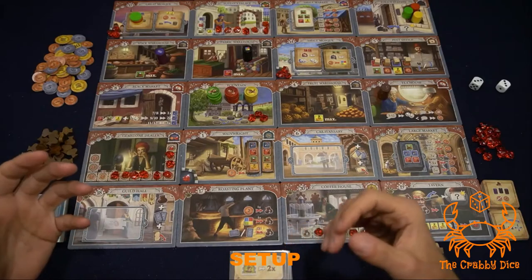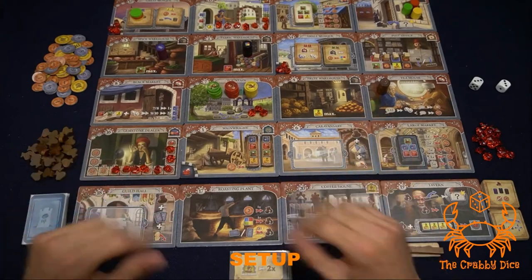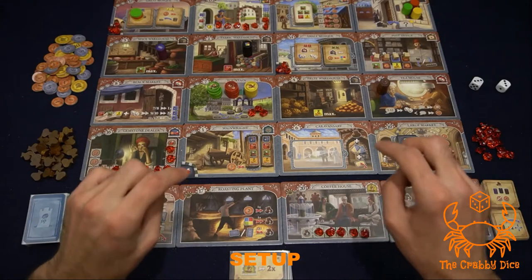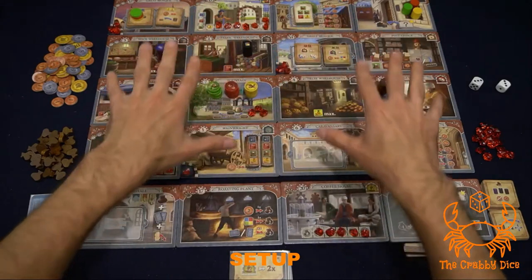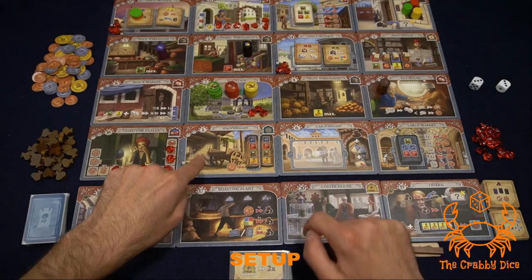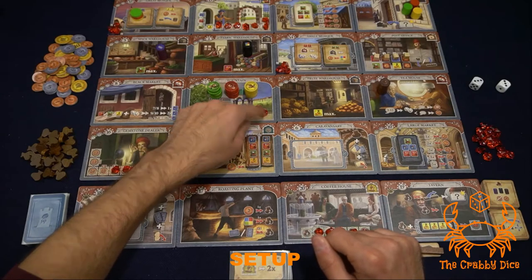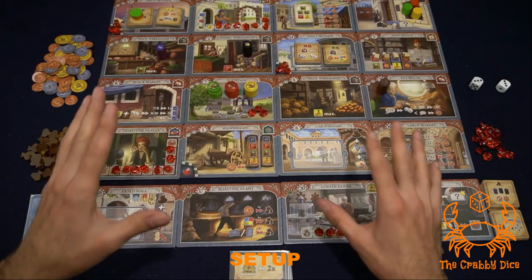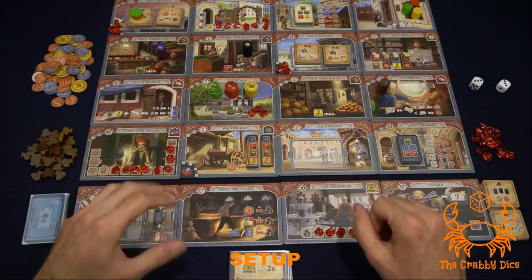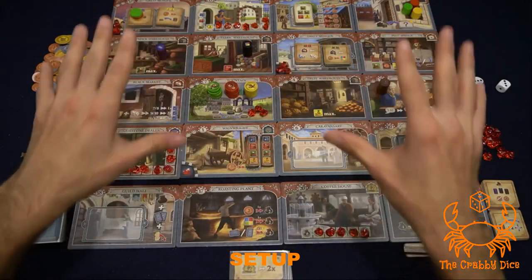Let's start by looking at what's in the box and how to set it up. The first thing you're going to get are six brand new tiles. You get four brand new ones that you're going to play with and two replacements for the base game. One replacement is for the cannaversary — it's going to have the coffee marker on it — and you're going to have a replacement for the wainwright, which has its icon on it.